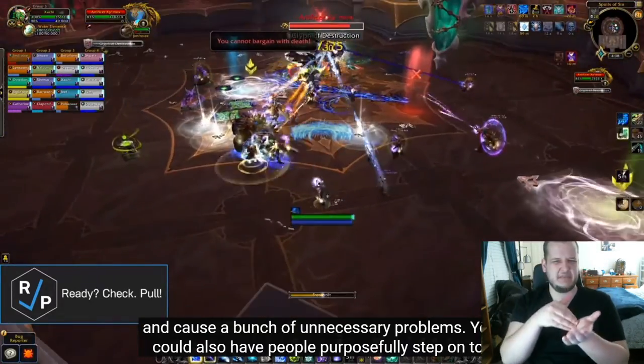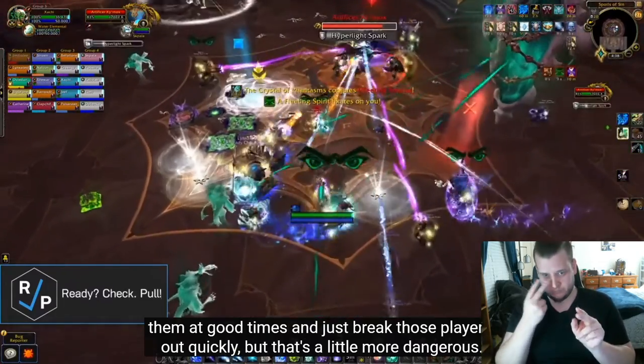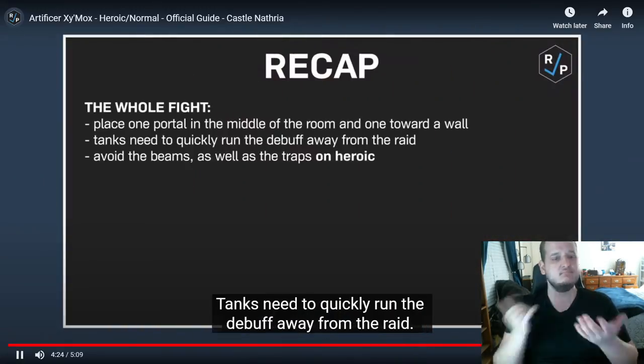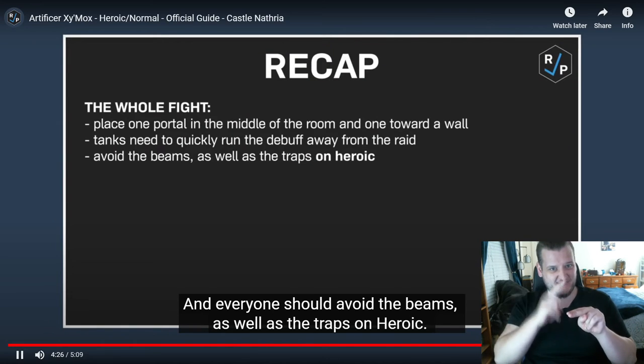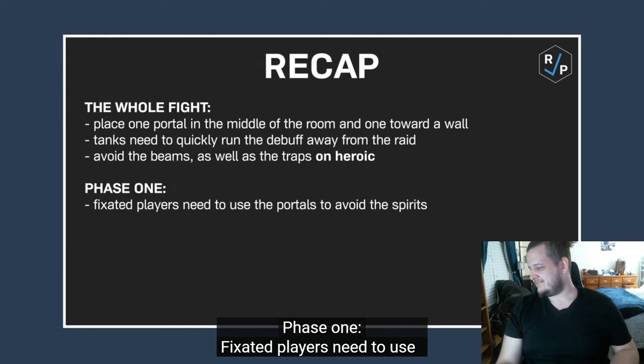You could also have people purposefully step onto them at good times and just break those players out quickly, but that's a little more dangerous. Alright, quick recap: throughout the fight, everyone should avoid the traps. Phase 1: fixated players need to use the portals.